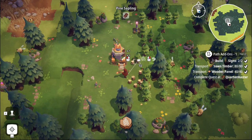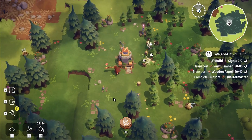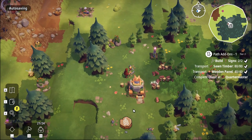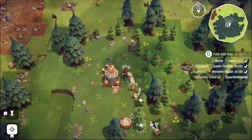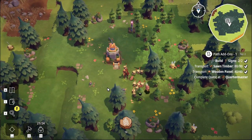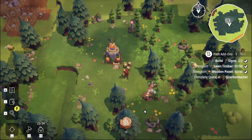I think I need to throw three sparks at each tree in order to get all the resources back from them because they seem to break down into threes. I just want to clear out the area around the thing so it's got space around it. We need to activate this which means we need to go back and activate level two of the town center operating.